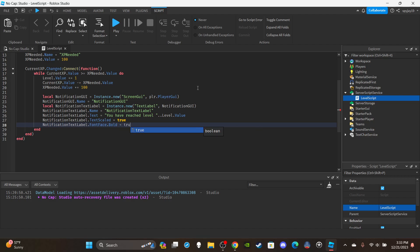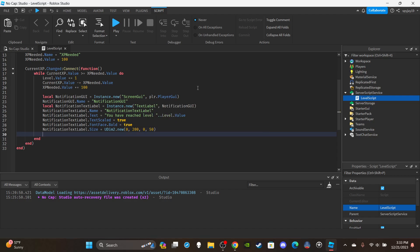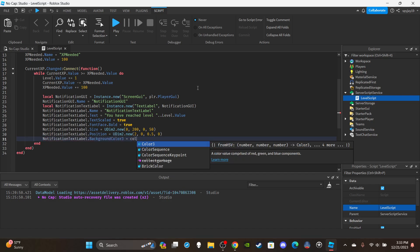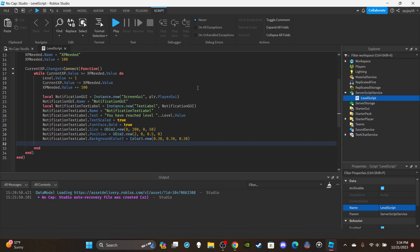Set TextScaled to true. Set FontFace.Bold to true. Size = UDim2.new(0, 200, 0, 50). Position = UDim2.new(2, 0, 0.5, 0) — off screen to the right. BackgroundColor3 = Color3.new(0.30, 0.30, 0.30) — a nice gray color. TextColor3 = Color3.new with yellow — I went with a bright yellow because when I think notifications I think yellow.